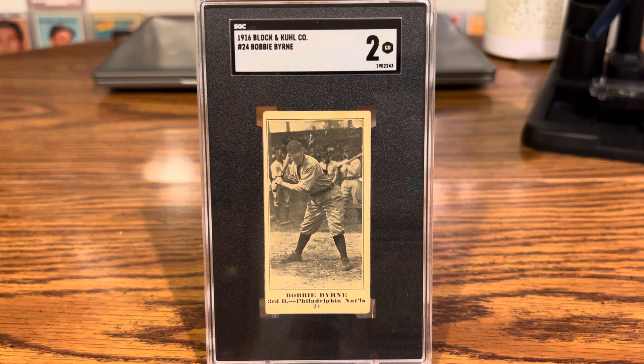As you can see, it's an SGC 2. This is the only Bobby Byrne Block and Kuhl graded by any company — there are none graded in PSA, CGC, or Beckett. It is a true one-of-one. SGC has this one and that's the only graded one on the planet. In fact, total examples from the entire Block and Kuhl set, PSA has only graded 19.